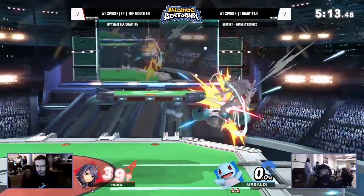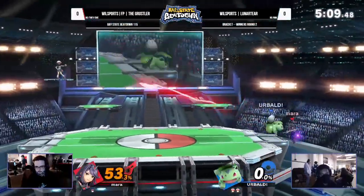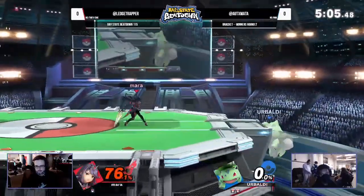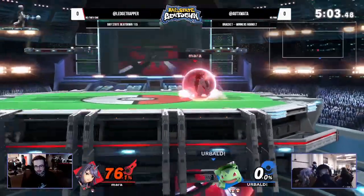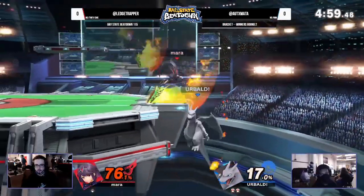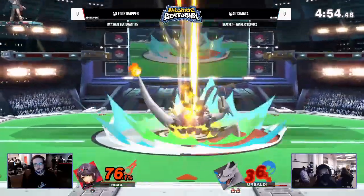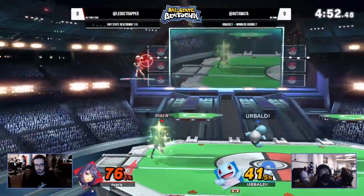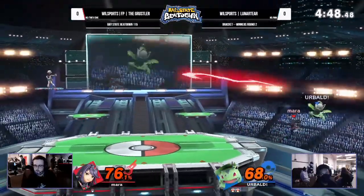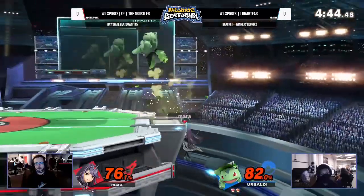This is where you want to be. Squirtle combos are coming out — the down airs, the back airs — and the ledge trap situation. The get-up attack is out; Ivysaur is out, not getting the hitbox you want in there. Doing something a little cheeky, going under the stage trying to hit with the vine whip, swapping back to Charizard and giving a little percent. Now back on Squirtle — Lunar Tier pushing the advantage.